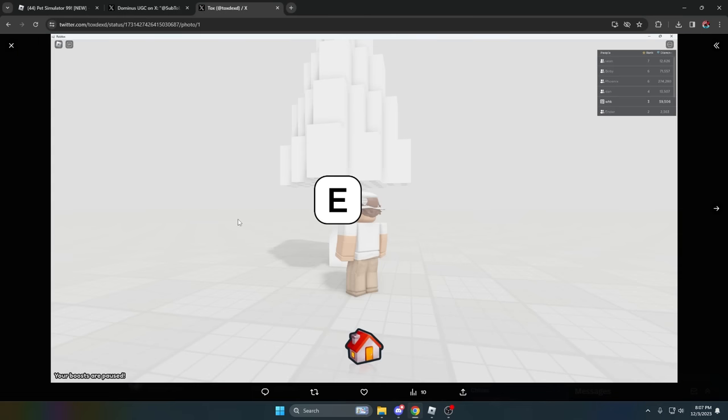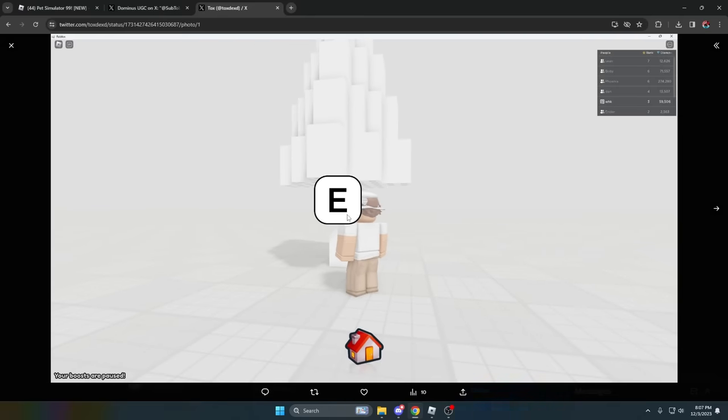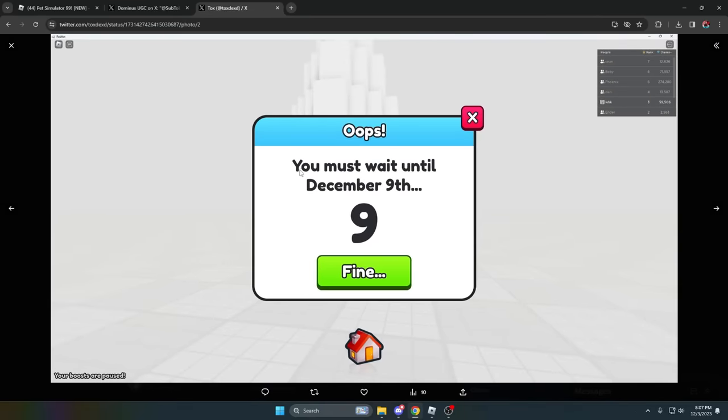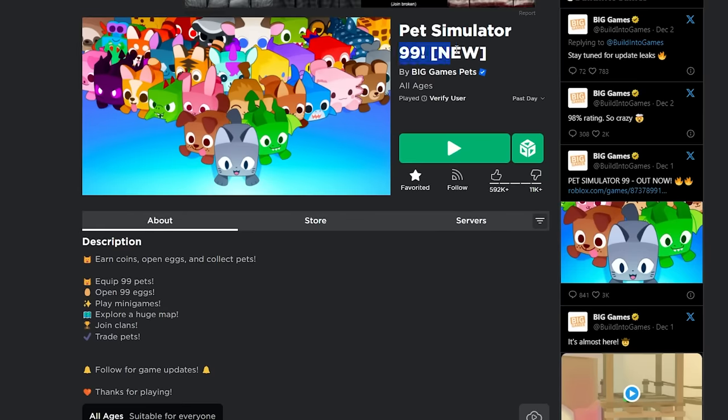And also, someone found this little area — I have no clue where this is. You can clown me in the comments if this is something everyone else knows about. This person's in this area with a tree and there's a 'Press E' prompt. But when you press E, it says you must wait until December 9th. And the number 9 seems to be around everywhere in the game — the game is literally called Pet Simulator 99.